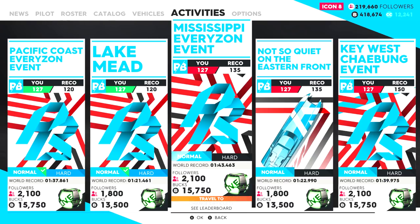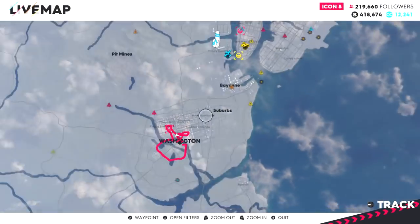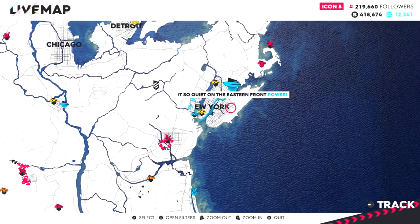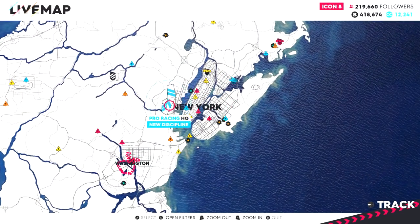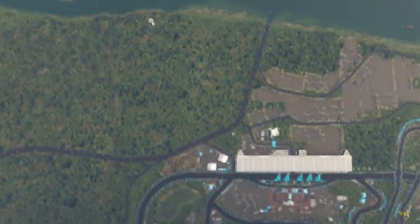I haven't purchased a boat in a long time. So what we're actually going to be doing is going to the map to find the power boating HQ, right over here in New York — the pro racing discipline — because we need to go buy ourselves a new power boat. I know it sucks because out of the entire game, boating is the least entertaining thing for me.